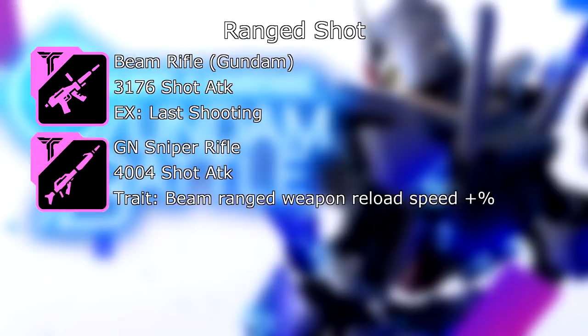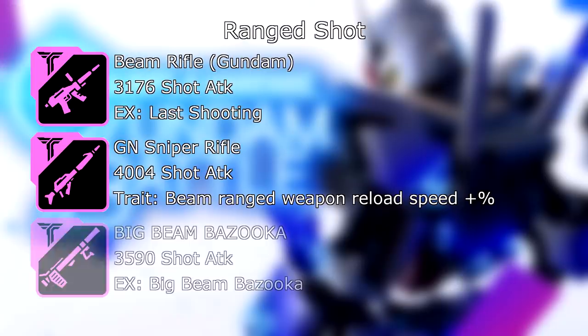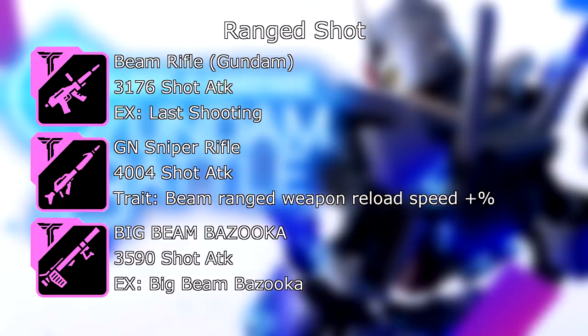Now we're going to move on to the ranged slot for shot builds. We have the Beam Rifle from the OG Gundam: 3,176 shot attack, and its EX skill Last Shooting. Then we have the GN Sniper Rifle, which is the Dynamese weapon: 4,004 shot attack — which is the current upper ceiling for ranged damage — and its trait, Beam Ranged Weapon Reload Speed by a percent. This is definitely more of a stat stick style weapon. And lastly, the Big Beam Bazooka — all caps intended: 3,590 shot attack, and its EX skill is Big Beam Bazooka.